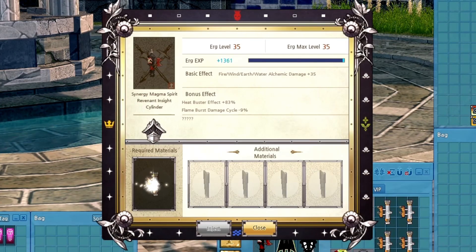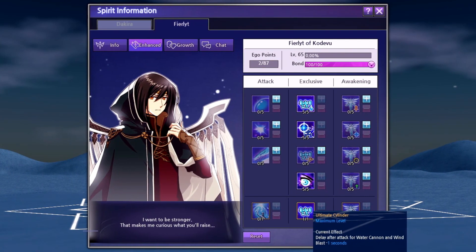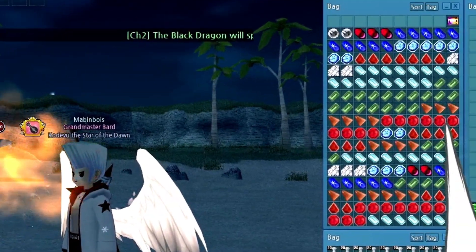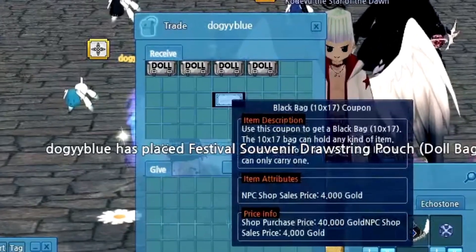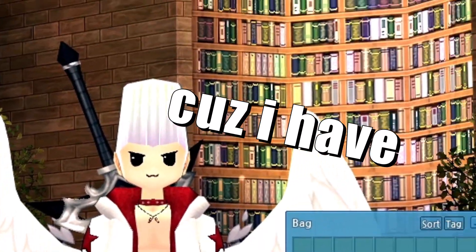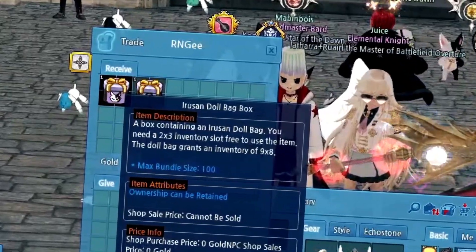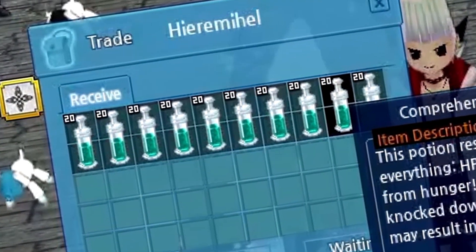I got all these logs from charmander which were plenty to finish erging to 35, and this week we finally got our firelight spirit to 64 with a big help from plus zero zero. Look at all these gems he's given me, filling up this entire bag. Speaking of this bag, that's actually a black bag doggy blue gave me a couple days ago. I was talking to chat about how I wanted a black bag because I have three up to 10 by 17, and having one more would complete this giant rectangle I've got going — thank you doggy blue.